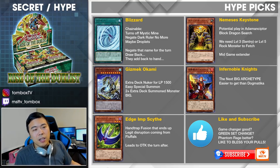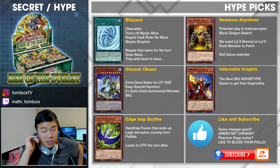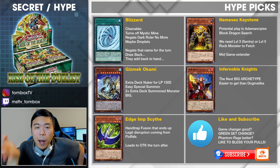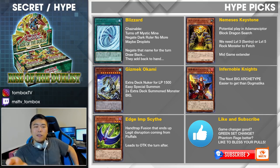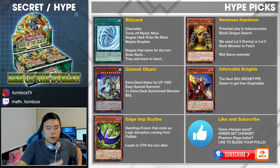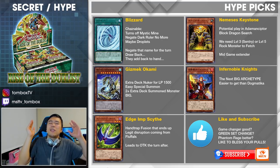As for Edge Imp Scythe, I know people don't really talk about Fluffal very often, but I've been a fan of the archetype for some time. This is a card that they desperately needed. Aside from the Dolphin, this is the card that turns their plays into a hand trap — it gives them a disruption, a pop, and a body that potentially is over 4,000 ATK. It's a very scary thought to have a hand trap that lets you play on your opponent's turn. If your opponent is trying to establish a board and you get hit by Edge Imp Scythe, your board is already broken before it even passes to their turn. That's why I think this card is crucial.